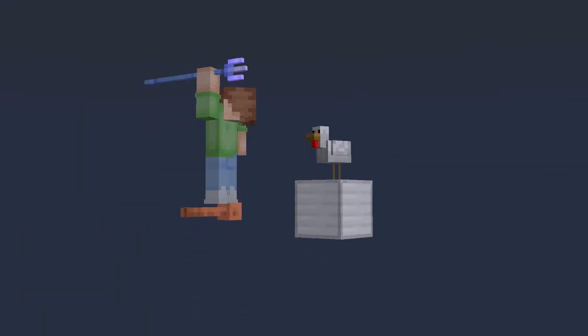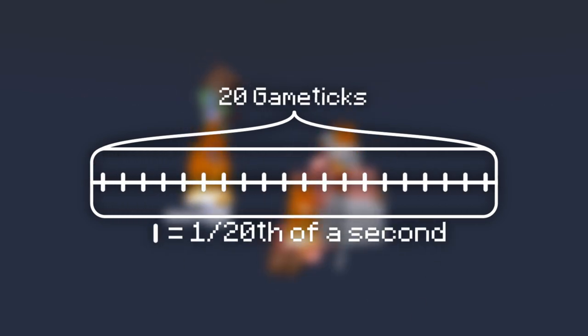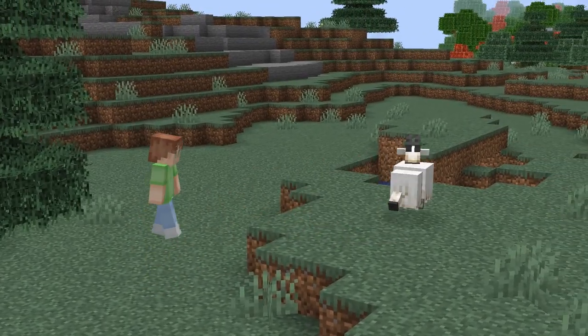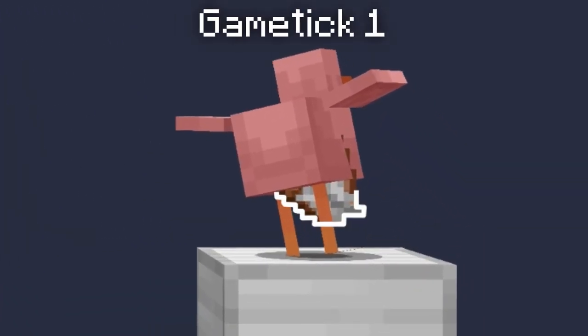After some further testing, I found out why. Basically, in every second of Minecraft, there are short operations that run every 1/20th of a second, called game ticks. Each game tick runs a few things that keep Minecraft running, including when entities take damage. Going one game tick at a time, you can see exactly what happens. At game tick 1, you see that the chicken dies, but the item does drop.